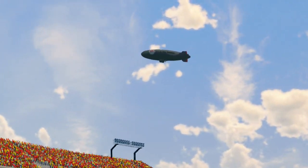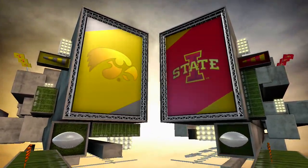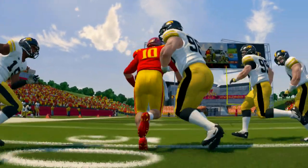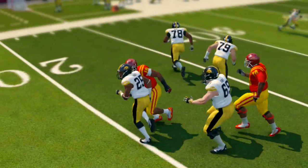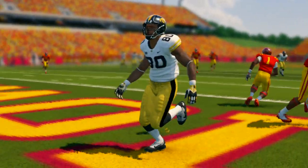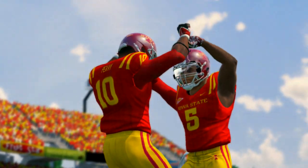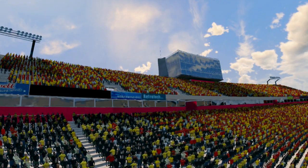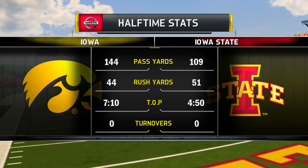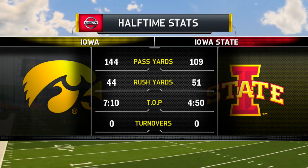Welcome to the EA Sports NCAA Football 14 Halftime Show, presented by Nissan. Chris Davis and David Pollack here in the studio as always. Both of these defenses are opportunistic — they're very good at forcing turnovers. Both quarterbacks have done a very good job maintaining an aggressive mindset without forcing the ball. The runners have done a good job keeping it put away. Being able to see what you see on the defensive side and adjust offensively — protecting the quarterback from the blind side, ball carriers keeping the football tight to their body — the offensive side did a great job executing and not giving away any turnovers.